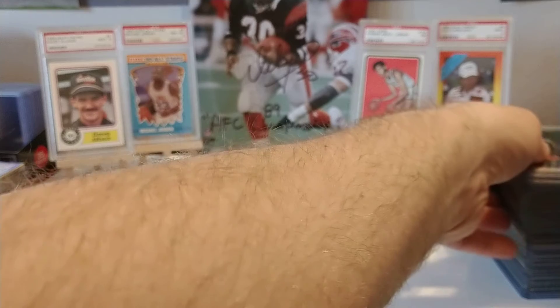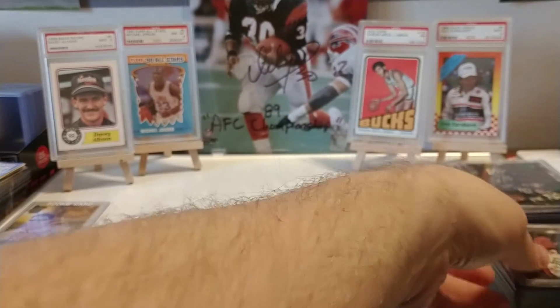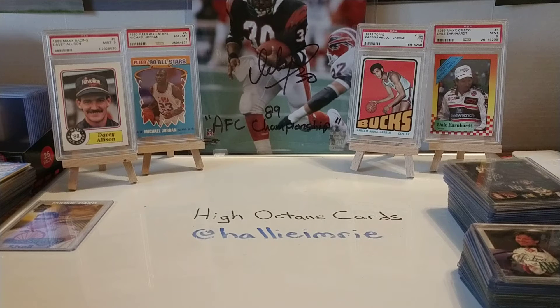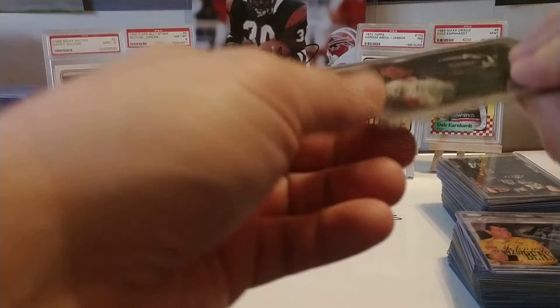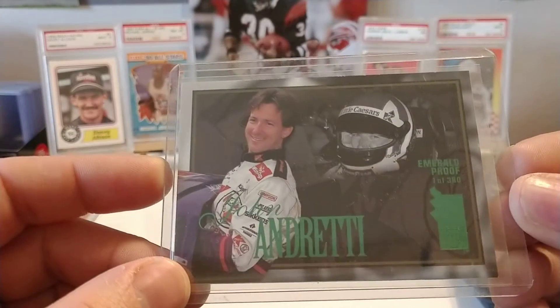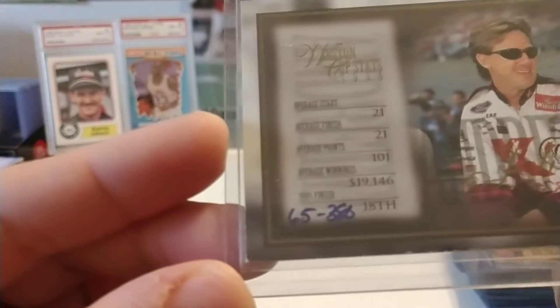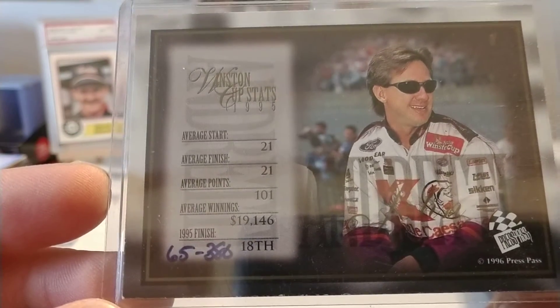We'll go ahead and start the set review. Each one of these cards I've put in soft sleeves and inside top loaders. I would like to complete a master set of 96 VIP — it's overall my favorite racing set. Just the presentation of the cards is nice and they're good quality cards. As you see with this, the foil is green and it's numbered out of 380 — one of 380 — and on the flip side, each card is individually hand-numbered.